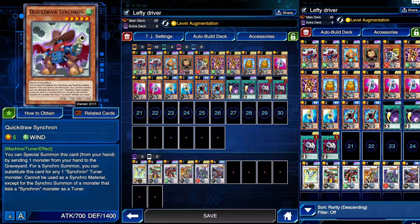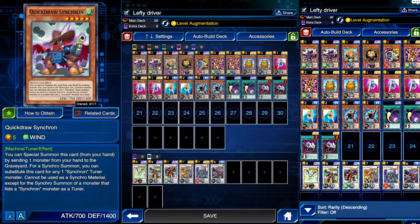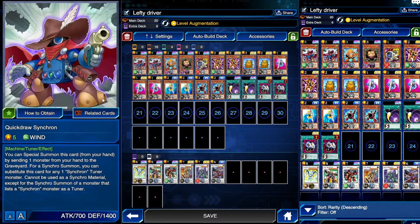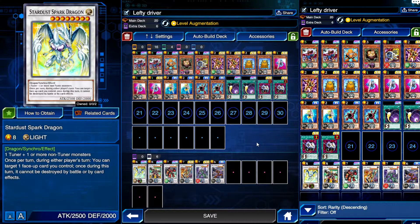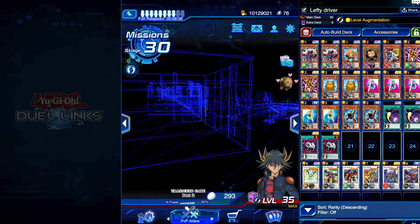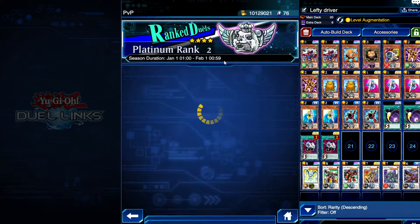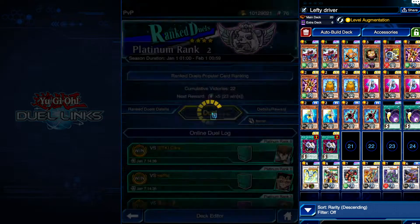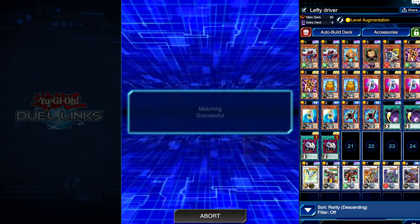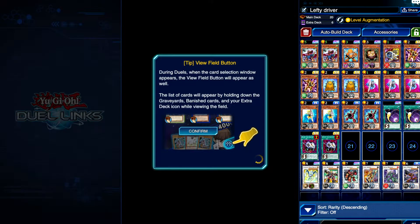The only thing with Quick Draw Synchron is we're not using a level two, so we might not be able to do Junk Archer with that. Quick Draw is mainly here for Junk Destroyer and Stardust Spark Dragon. Spark Dragon might not get used at all — it's just kind of here. Anyway, we're going to go ahead and jump in with the first duel and see if our Lefty and Righty Drivers can come into play. Hopefully this deck goes okay.